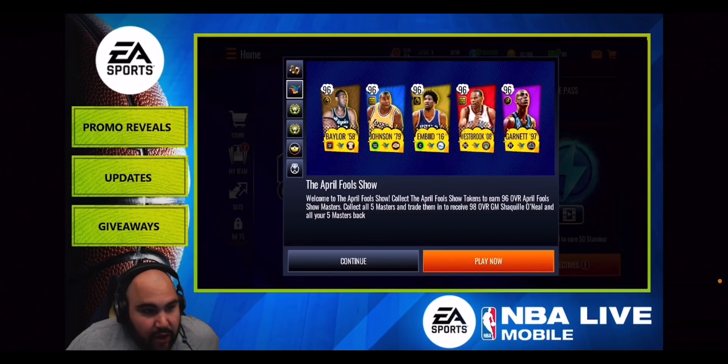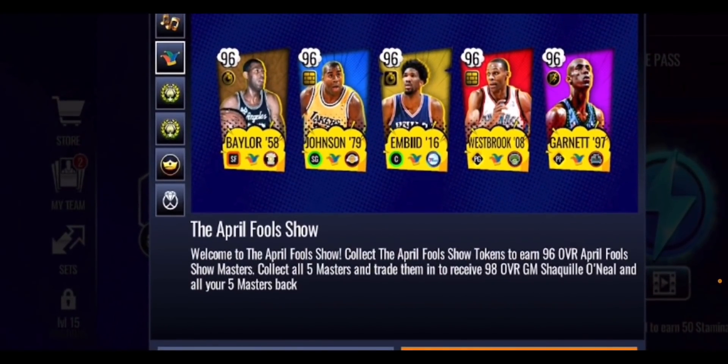Let's start off by taking a look at the new April Fool's Show promo that we'll be dropping tomorrow in NBA Live Mobile Season 6. All of the screenshots we're about to look at are on EA's live stream on Twitch. The link will be in the description below. We'll start with the promo, then go on to the live pass, and finally take a look at the monthly masters section.